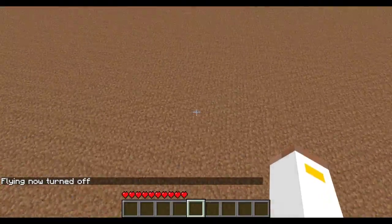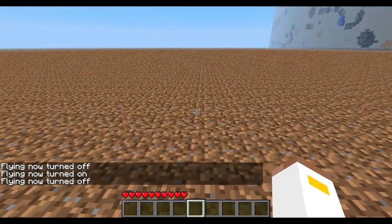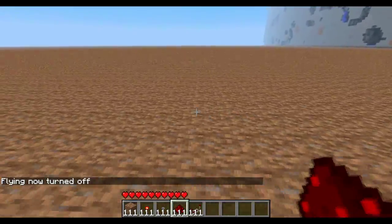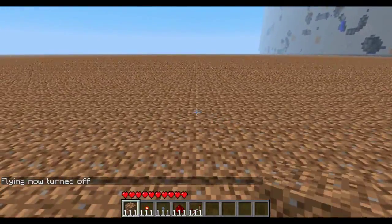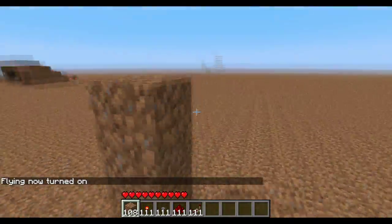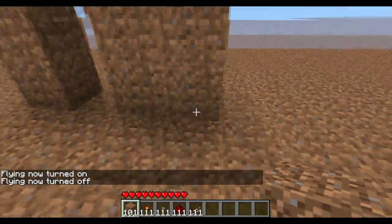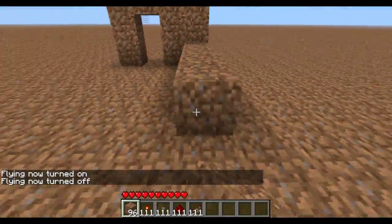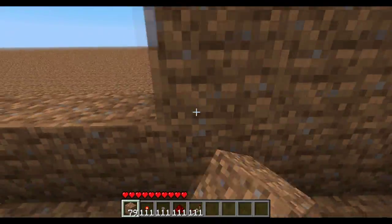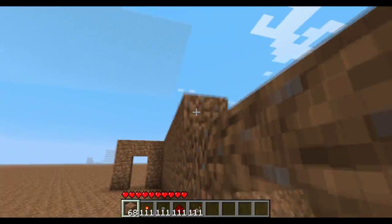Now let's get to the tutorial. You'll need some dirt, redstone torches, buttons, redstone dust, and repeaters. Get a nice block of land. Start with the door frame, then put another row there and go pretty far out — you've got to make a nice wall.